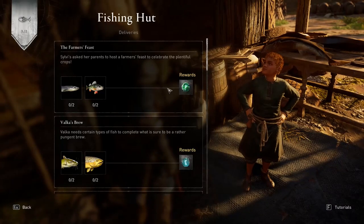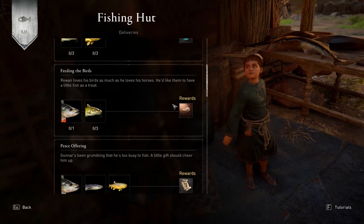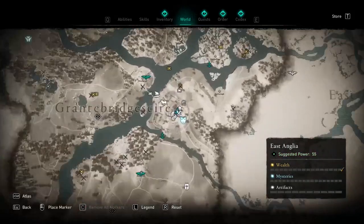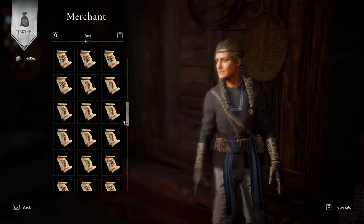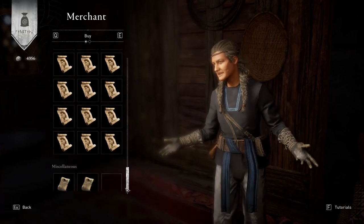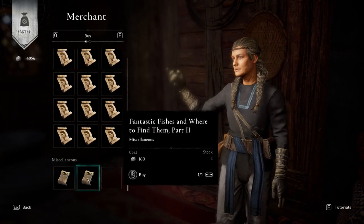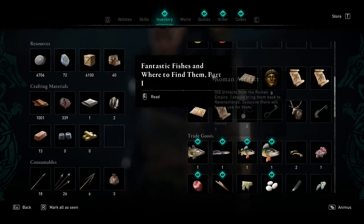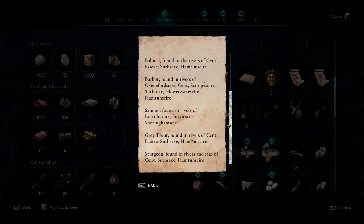Finally, to complete the fishing deliveries you need to know where to search for specific types of fish. Any alliance you complete will unlock a vendor in a specific region's capital where you can buy paper scrolls called Fantastic Fishes and Where to Find Them. These serve as a list of which regions have specific fish in their rivers, lakes, and coasts.